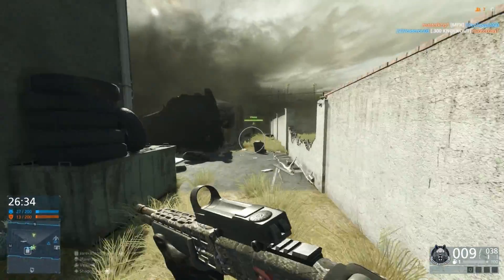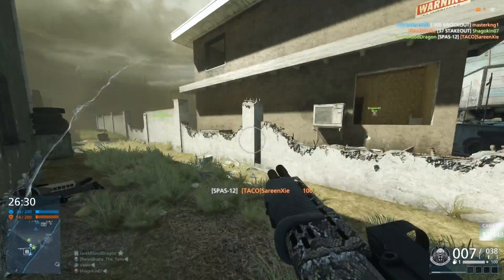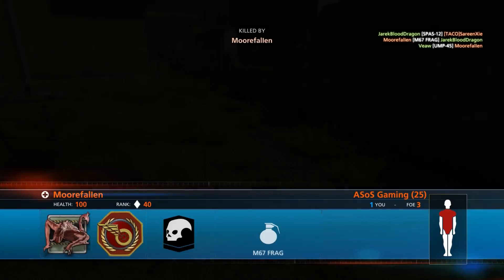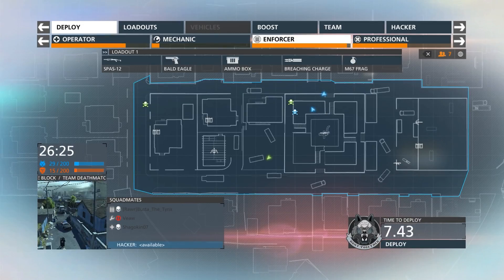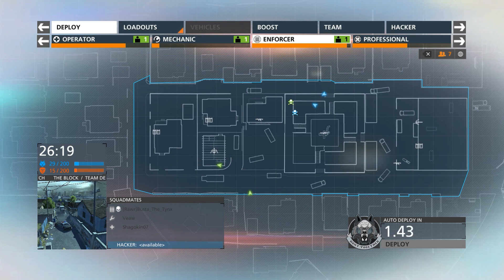As for the muzzle, you have the choice between nothing, a modified choke, and a full choke. As I said before, I don't really see any difference in the hipfire penalty between the different muzzle chokes, so I would recommend just sticking with the full choke — it tightens your spread the most, and you'll get a ton of kills with this setup. It's an incredibly effective shotgun.